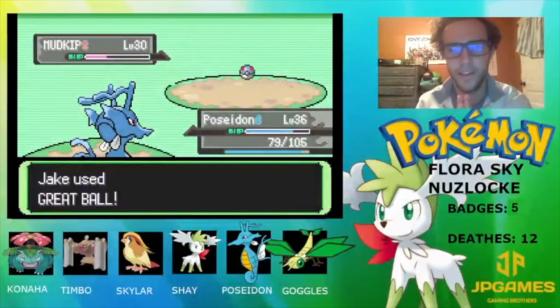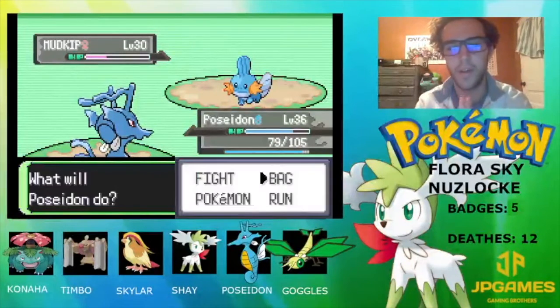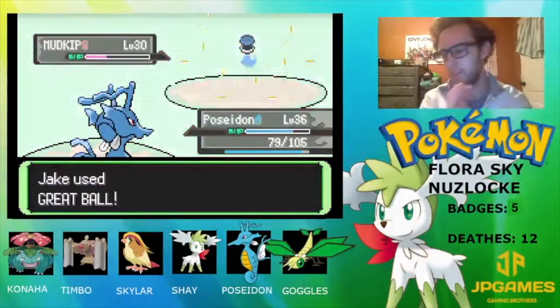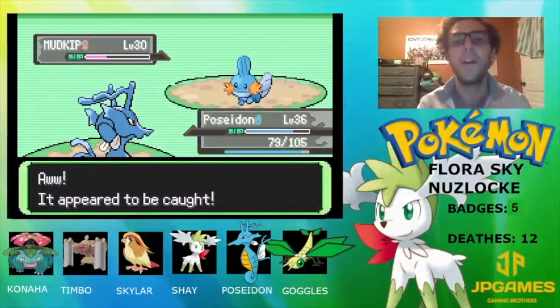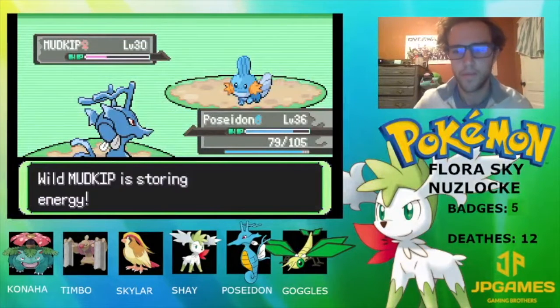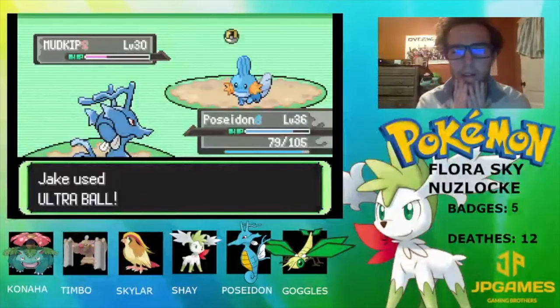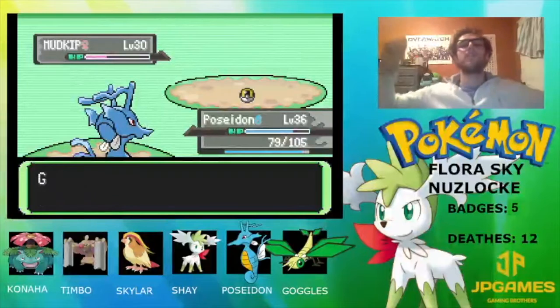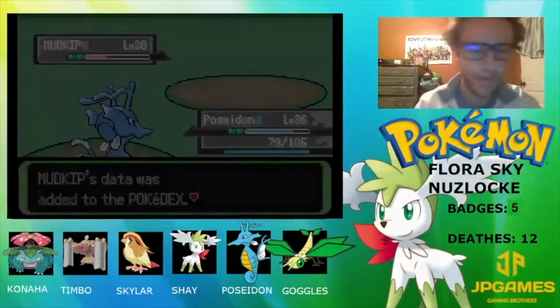Come on yes, thank you! Come on Mudkip — I know you want to be on the team. I know for a fact you want to be on the team. Come on — two, I'm into it, come on! Let's get you while you're storing energy. One, two, three!